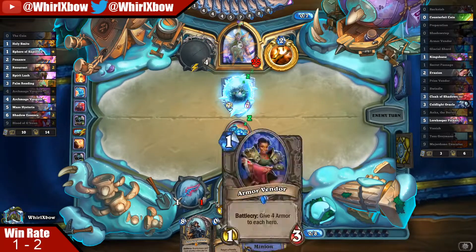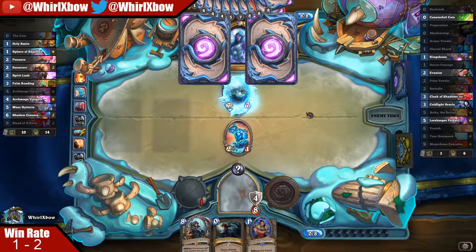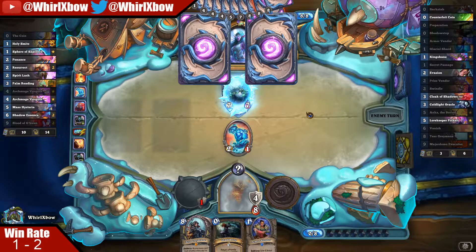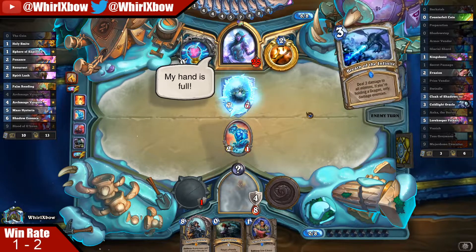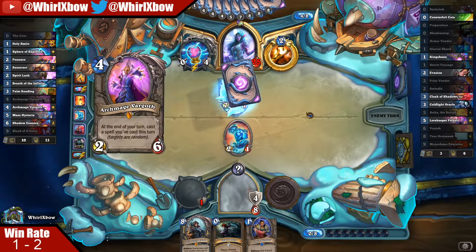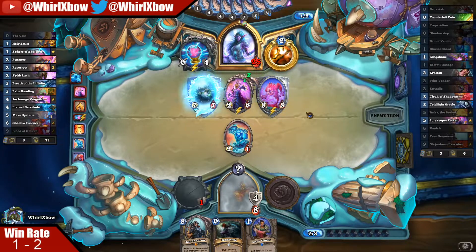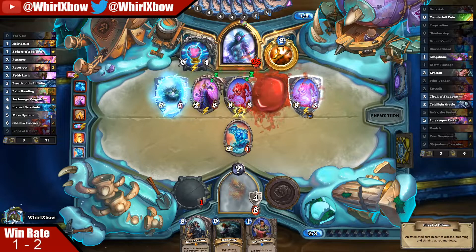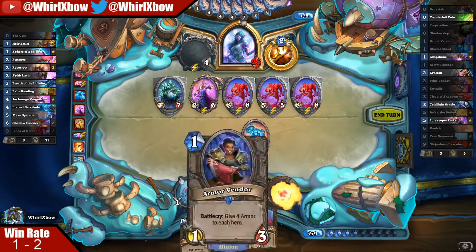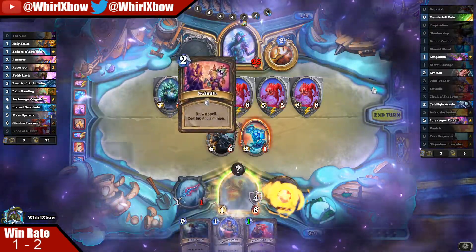I guess I should have hero powered first but eh. You hate aggro? I already have Reno Warlock, Reno Priest, Reno Druid, Big Priest, Taunt Druid, Dark Glare, Maly Druid, and Q-Block. You could build Taunt Warrior - it's fairly decent against aggro. Well, the thing is at the moment the aggro deck that's a problem is Death and Taxes, right? He has no idea what I'm playing, and that's the best part.